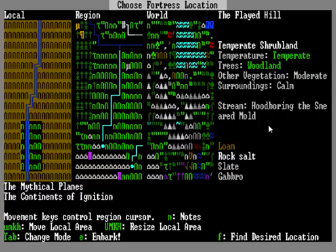On the right it says temperature: temperate, which is warm. Trees: woodland, which is quite a lot. Other vegetation: moderate, which you don't really need to worry about. Surroundings: calm, which is quite good — that means no wild animals around to rip our faces off. And then that's the name of the stream, 'The Smeared Mould.' Underneath that are the layers of earth going from top soil all the way down to the bottom — loam at the very top, which is like dirt you can grow stuff in, then rock salt, then slate, then gabbro. This is very geologically accurate; there are igneous layers of rock and other kinds. It's cool to know that everything is very accurate in terms of how it works.